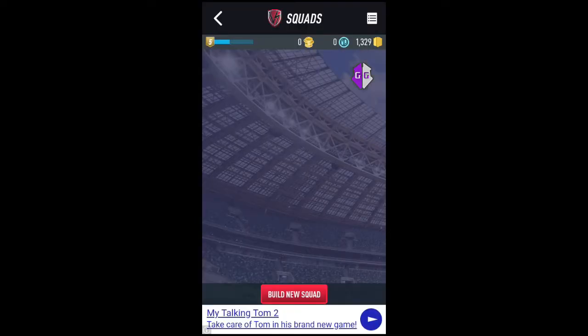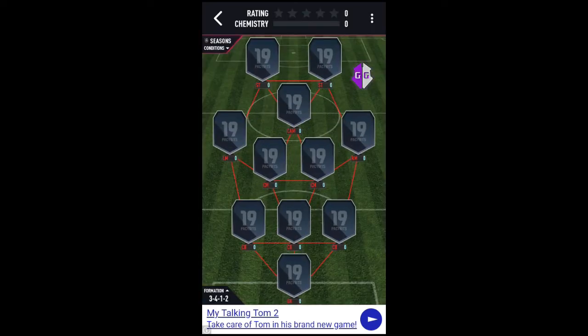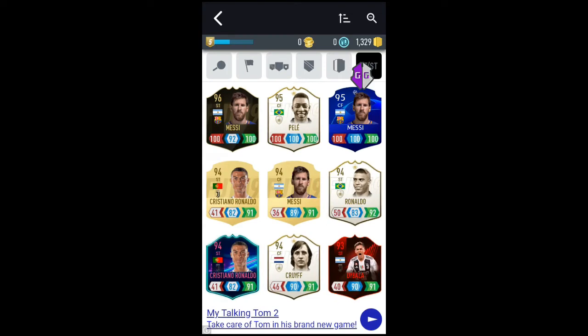You'll also want to head over to your squads and go to build a new squad. As soon as you're here, it's up to you — you can start either from the offense or from the defense. However, you'll have to select one player, so select the spots that a player can fill.